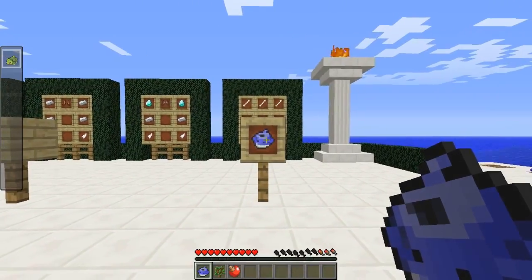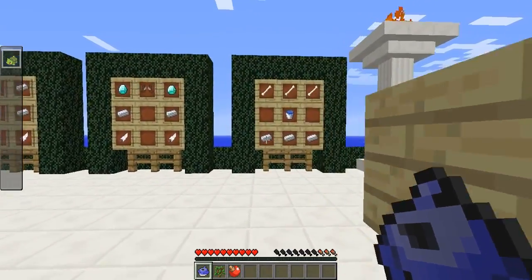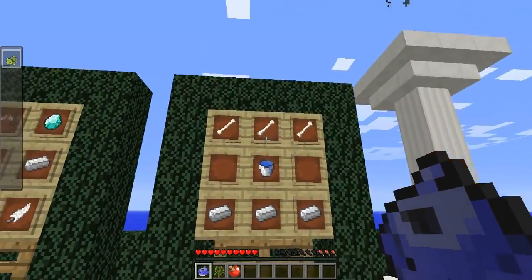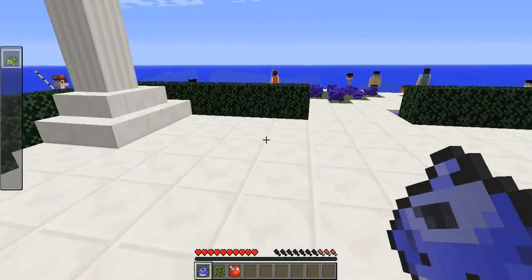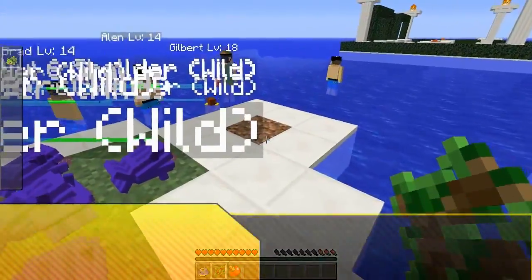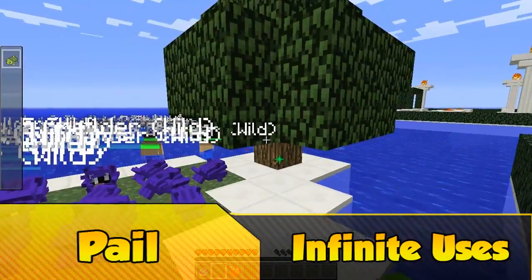The final item we're looking at today is a Wailmer Pail. Now this is very much like bone meal but doesn't have a durability so it is just awesome. The crafting recipe is three bones at the top, a water bucket in the middle and three iron ingots at the bottom - a very simple but awesome recipe. It can be used on vanilla items like saplings and you can keep growing them to make a lovely tree.